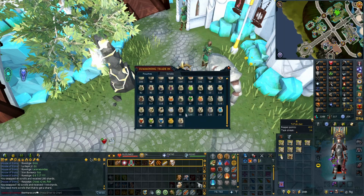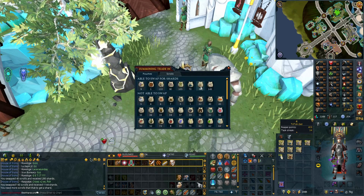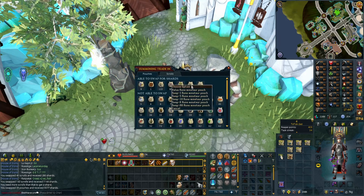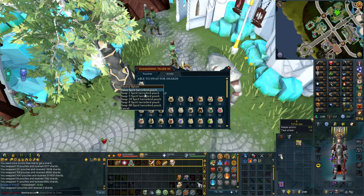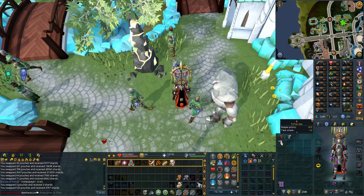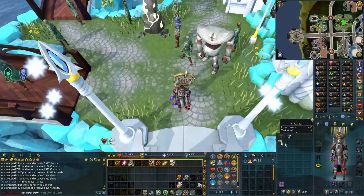You can also swap all your pouches here - it's got a full display of all the pouches and how much it offers for each of them. So I'm going to swap all the things I don't think I want anymore, so all of these can go.